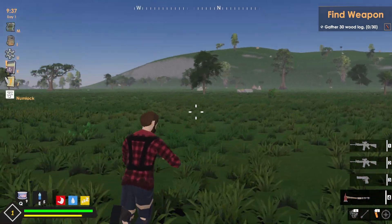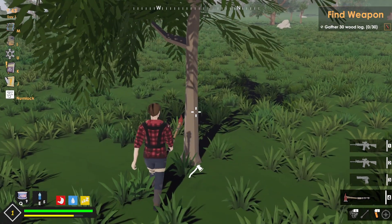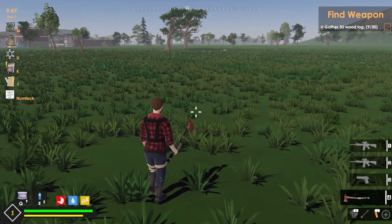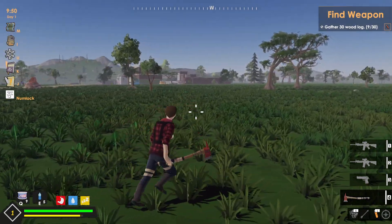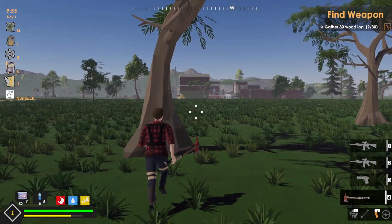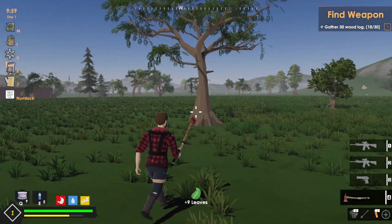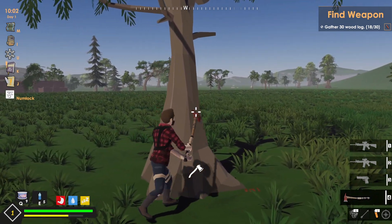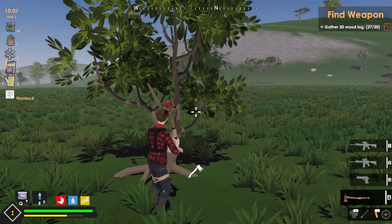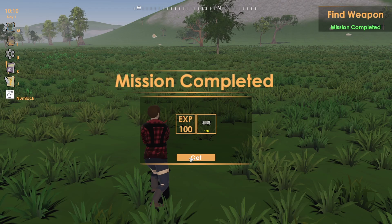We holster our weapon. We can zoom in and out with the mouse wheel. Usual survival mechanics — we just chop. Interesting, it goes straight into our inventory. So we have 9 of 30 so far. Looks like we can get 9 out of each tree. Mission complete — XP 100 and 100 cash.